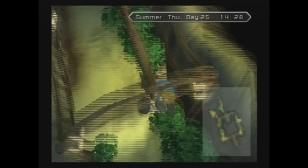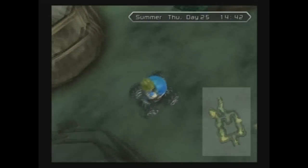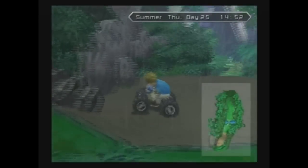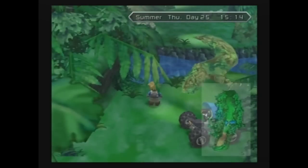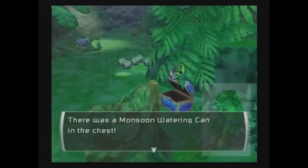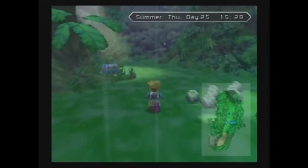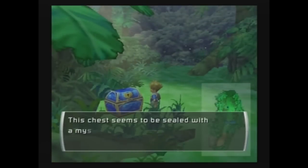Once you're in this cave, head directly north and you'll see a staircase which leads down into a forest area. Now if you come here before talking to the mermaid, it will say that the area is completely shrouded in mist and you can't go any further, but once you've spoken to the mermaid you're able to go in. You can look in the first chest here and it will give you a monsoon watering can, which is an upgraded watering can from the one we have now. However, that is the only chest we're able to open — if you try to open any of the others, it says they are sealed with a mysterious power.